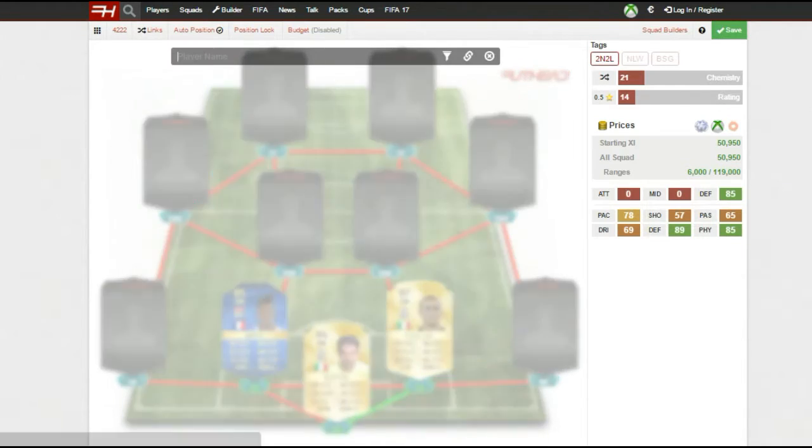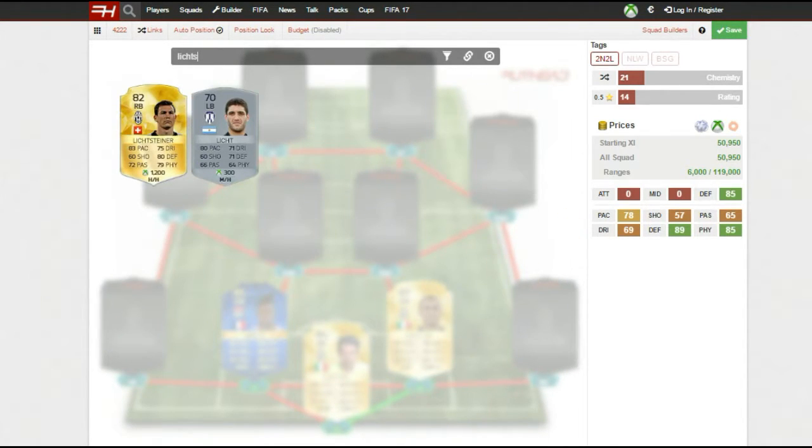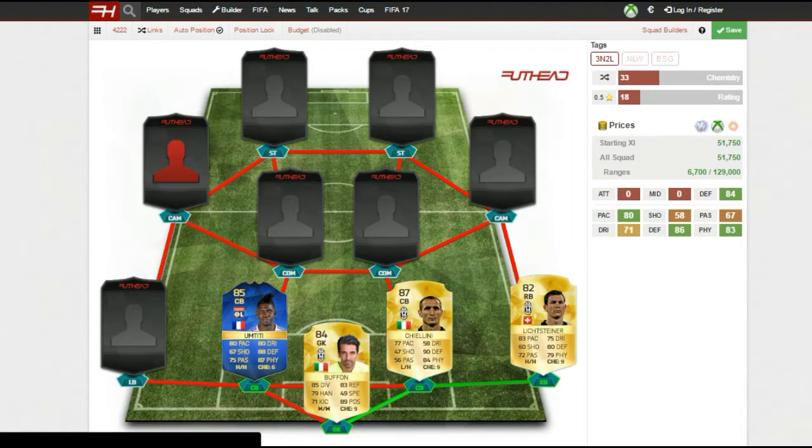For my right back I use Lichtsteiner, who gets a nice link-up with Chiellini since they both play for Juventus — he's the Switzerland right back. Another incredible player: 83 pace, 75 dribbling, 80 defending, 79 physical, and 72 passing. Really nice well-rounded stats. High work rate so he's up and down that right side — an absolute beast of a player.